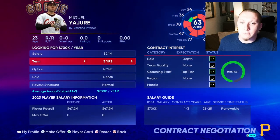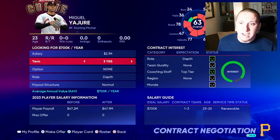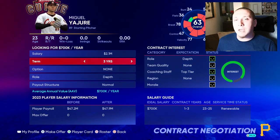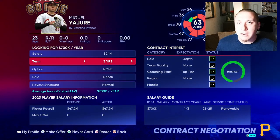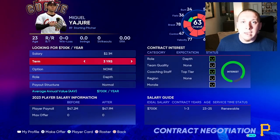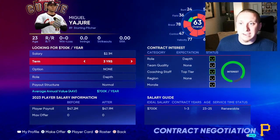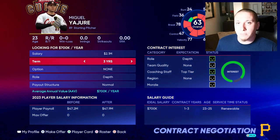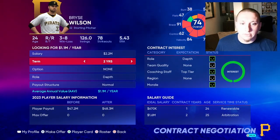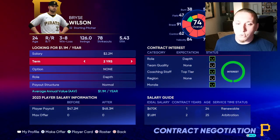The thing to understand with players on a renewable contract is that they're going to be happy to sign at the value of their existing contract. If you project Miguel Jorge out three years — where it still says 'service time renewable' in the bottom right — he'll be happy to sign a 700K contract every single one of those years. The interest bar will be green every time, so you can always re-sign renewable contract players at the value of their existing deal.